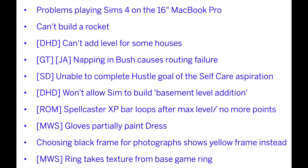For Dream Home Decorator, the ability to add levels for some houses. For both Get Together and Jungle Adventure, napping in bushes was causing routing failure, so hopefully they'll get that resolved. And then there's the inability to complete the hustle goal of the self-care aspiration for Spa Day. For Dream Home Decorator, yet another issue won't allow Sims to build a basement level addition.